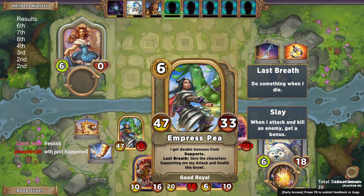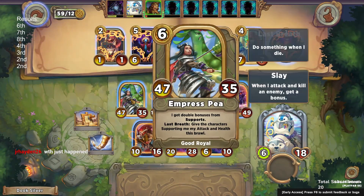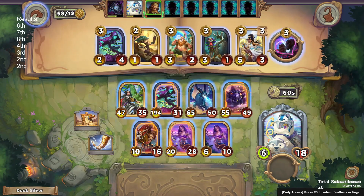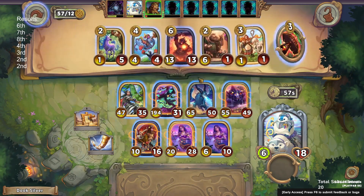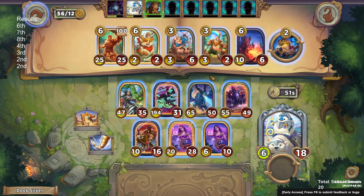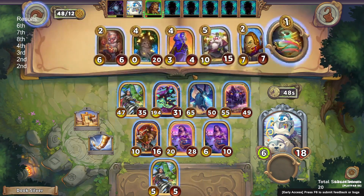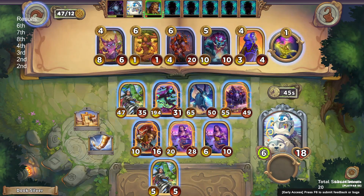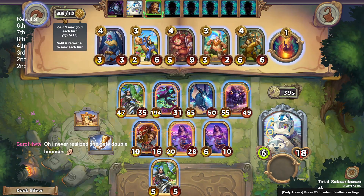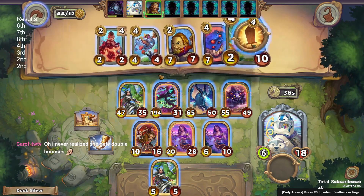Not only is that going to be a ton more bounty board gold, but it's also just the fastest scaling thing we can get. We now have 58 or 59 gold — you can see me hovering over it because people in chat were asking what it did and exactly why it was so good, so I had to take a moment to explain.